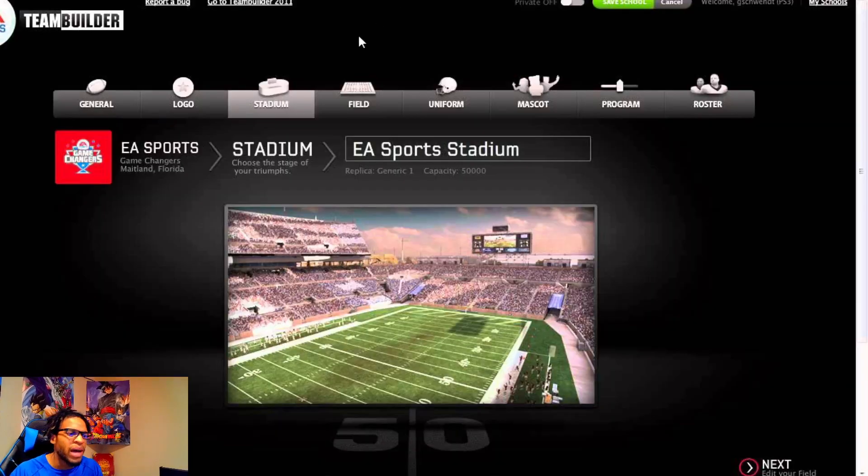Next up I want to talk about stadium creations and renovations. This goes into wanting something like in Madden where you could play as a player, coach, or the owner. They need to add in college football where you could be the player, the coach, or the athletic director. If you're the athletic director, you can set prices, renovate the stadium and stuff like that, because with the licensing agreement you're going to be selling jerseys with the players' names on them. College football has gone into a boom of upgrading and renovating stadiums.